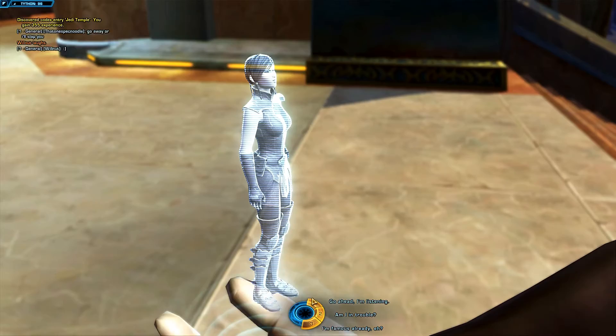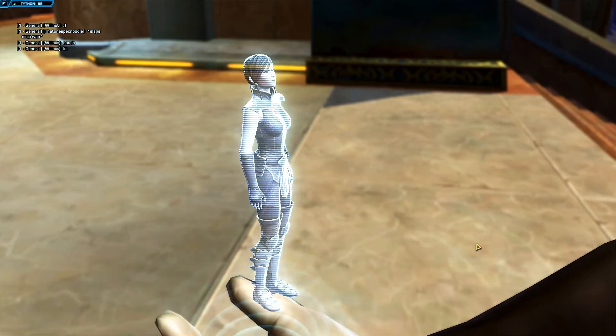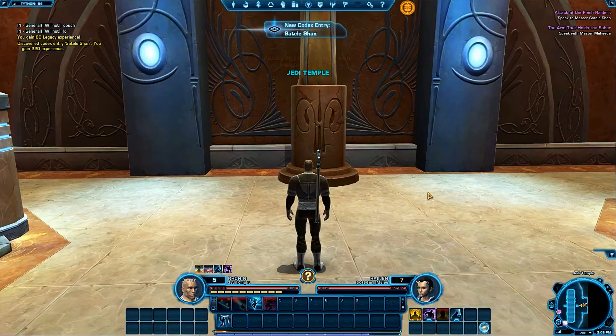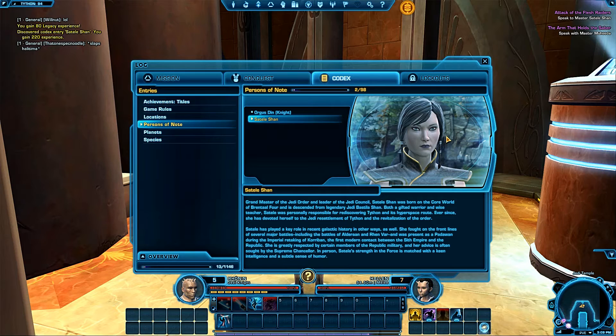Cool — I need to speak to the masters. Oh, that's the chick from the cinematic — she was badass, she stopped that lightsaber with her hand. I don't know if that's the force or what but that was pretty badass. She's the Grandmaster of the Jedi Order and leader of the Jedi Council — Sateli Sean.